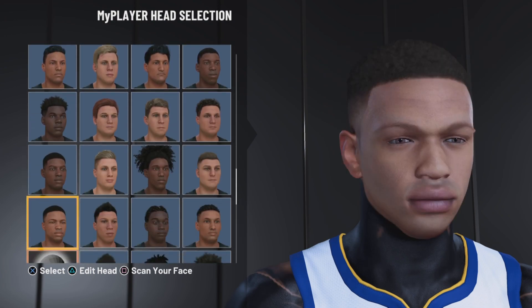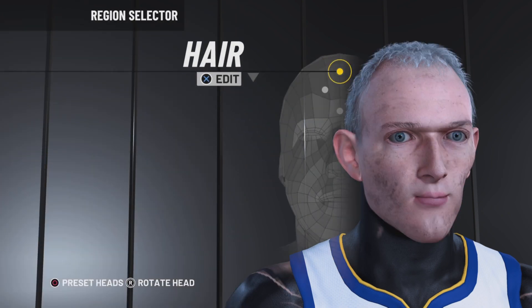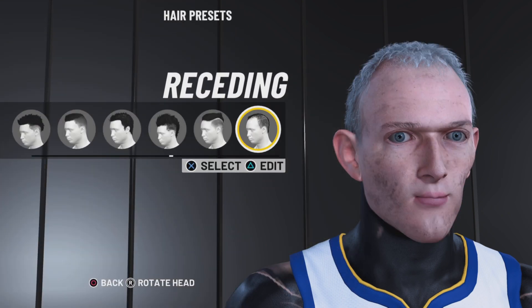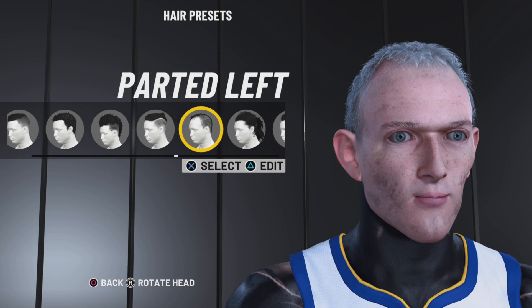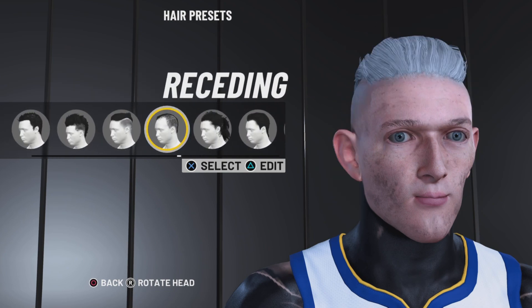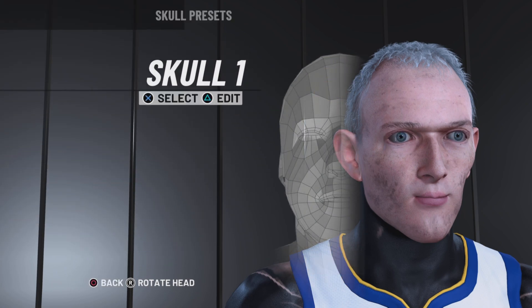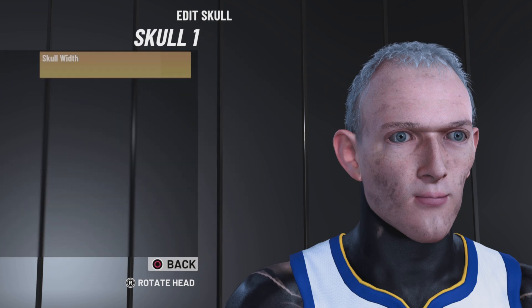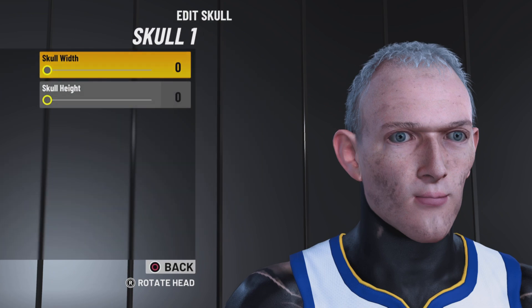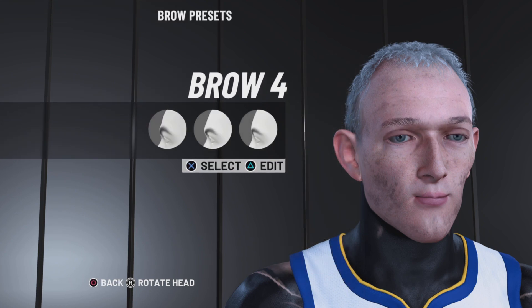For the hair, use receding — I mean you could go bald, but I think receding just looks a lot better. Obviously you want to make your hair white, but you can't do it in this menu right here, so go into the Docks Barbershop. For the skull, use skull one.